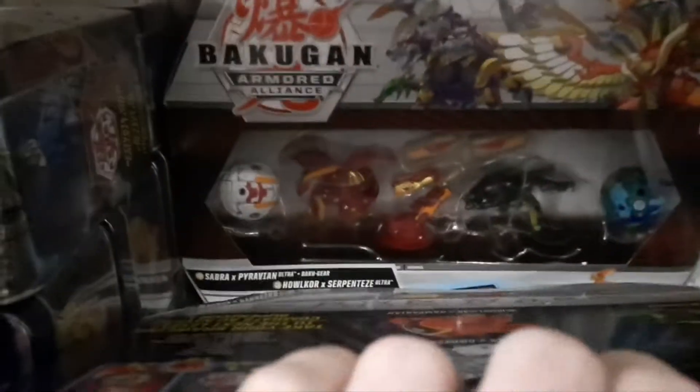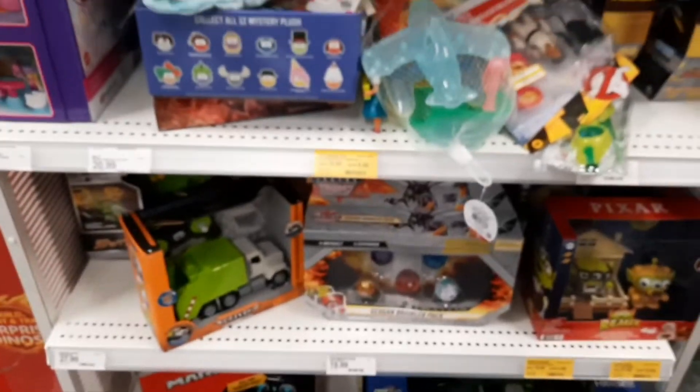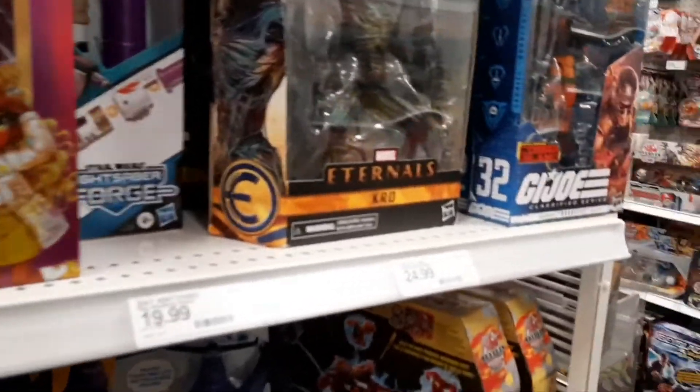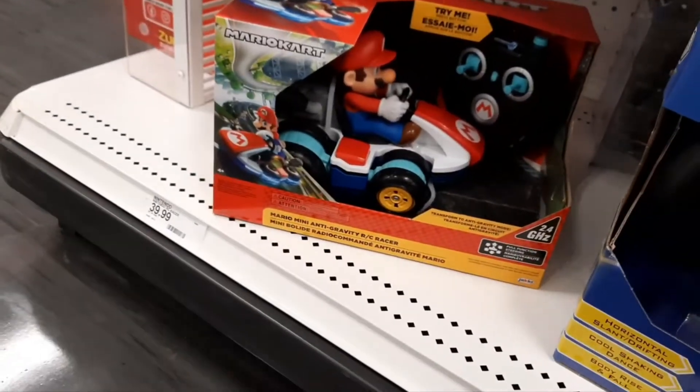That one doesn't have any translucents. Neither does that one. What about this very last one? Nope. That's really weird. I don't see anything else, though. Was it just that one? There's a 50% off sign. More of them, yeah. Some Maximus Dragonoids - Dragonoid Colossus, whatever they're called. Weird.